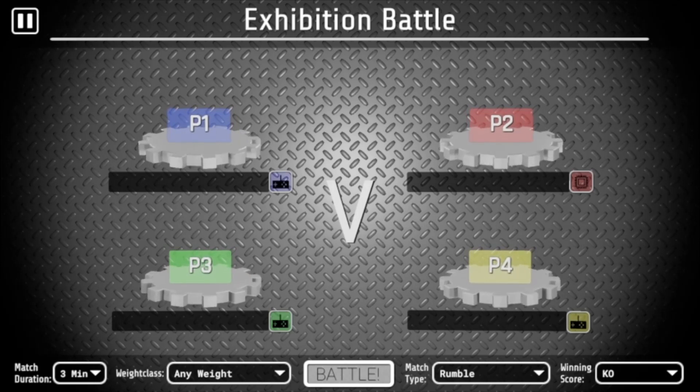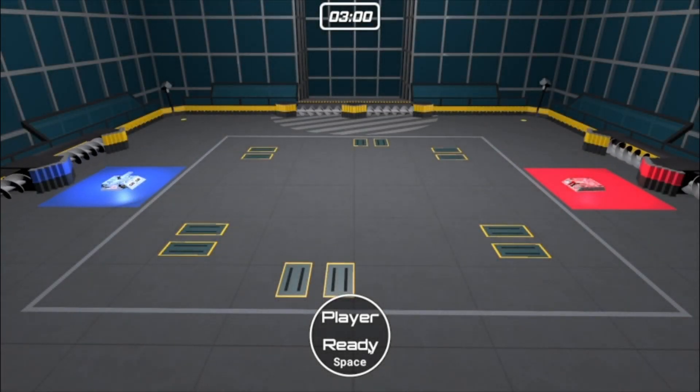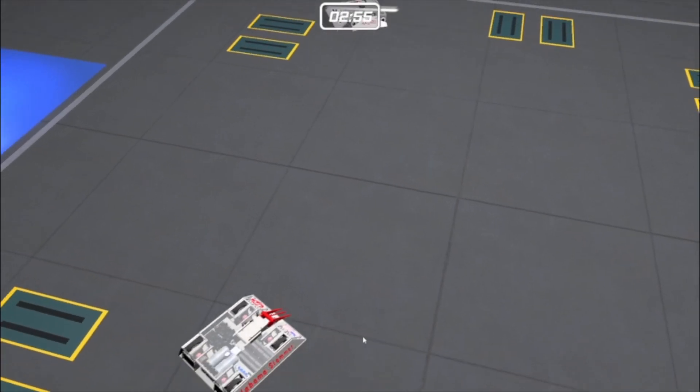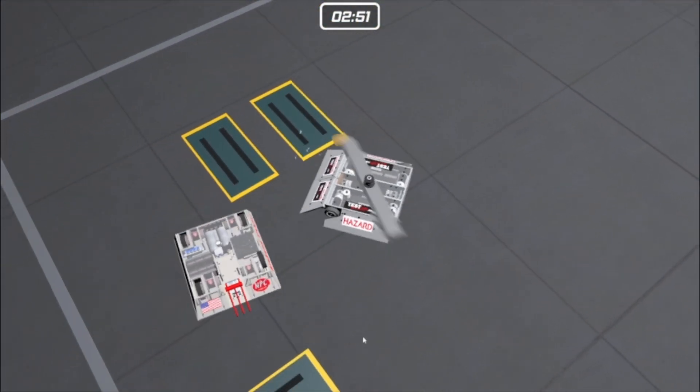Let's get to the tournament. The first fight is Hazard versus Alabama Slammer. Let's go. Three, two, one — go. This is going to be an interesting clash: Alabama Slammer versus the pure power of Hazard Spinner.